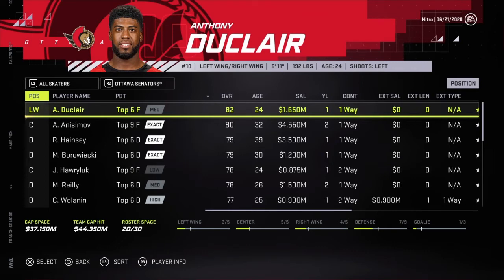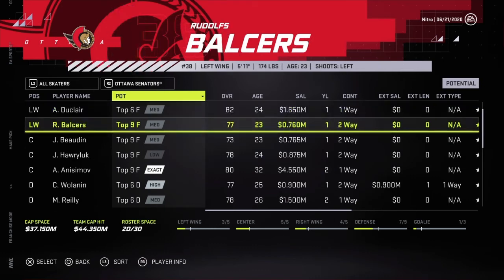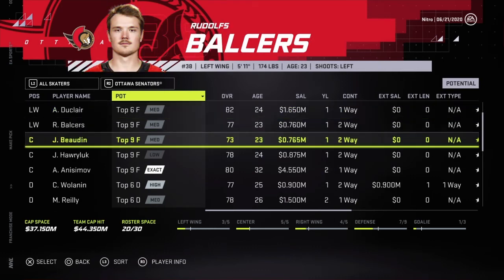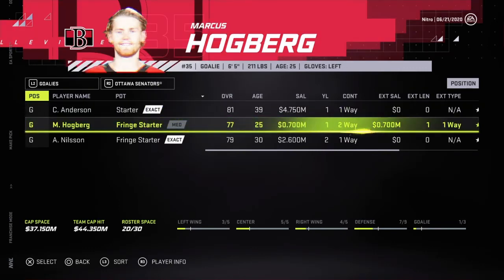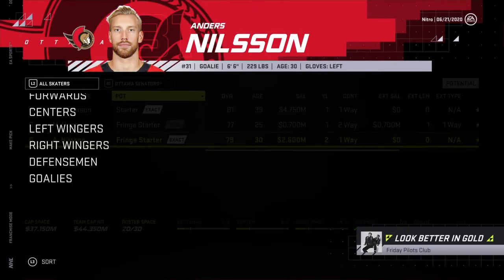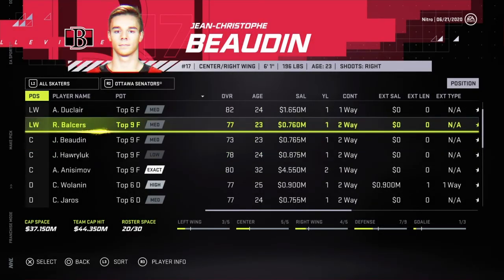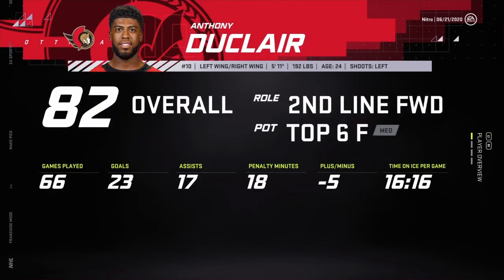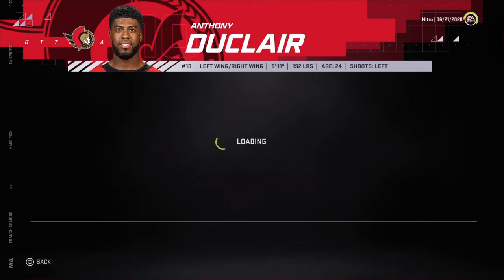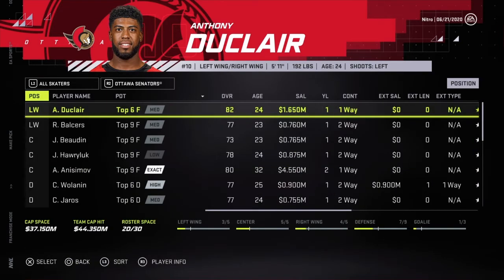Duke Claire — he's got one year left. Rudolph Ballsers. Craig Anderson. Duke Claire is going to ask for some money — he scored like 23 goals last year. I'll see if he wants to stay.